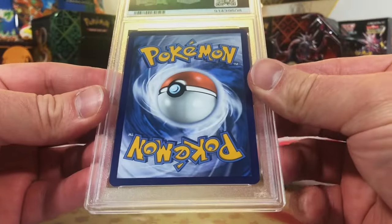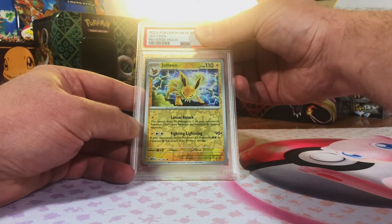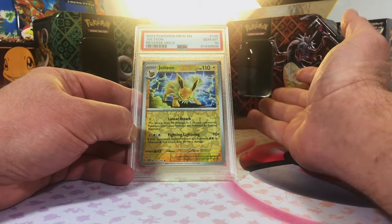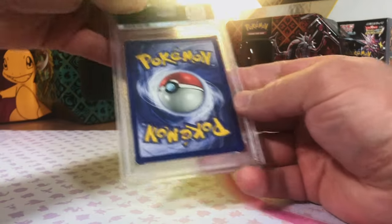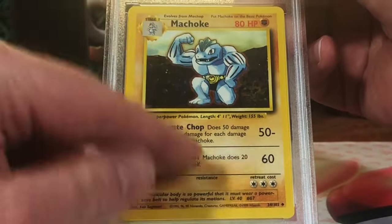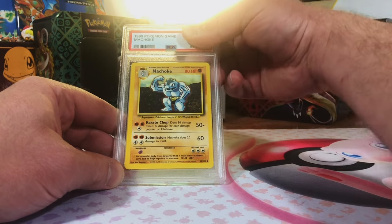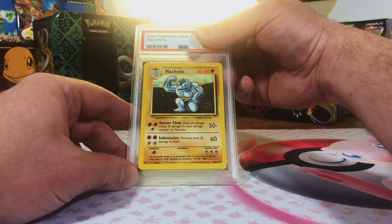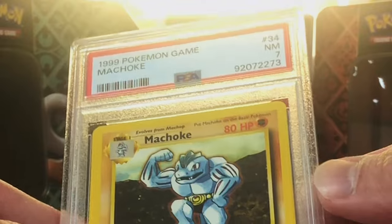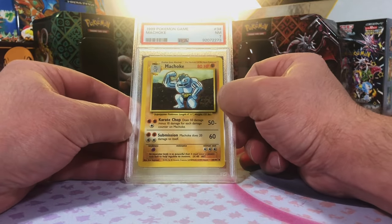Jolteon Reverse Holo Rare from Pokemon 151 — I'm going to go 9 on this guy. Gem Mint 10 again! We kill it with grades on this channel — unbelievable amount of 10s. This is our last card and it's a vintage — our last uncommon from Base Set Unlimited. It's our Machoke, one of my favorite evolution lines from the Base Set. Machamp is in my top 5 favorite Pokemon period. It's not a 10, but I think we can squeak in a 9. Another one I'm gonna have to disagree with — I think it should have been at least an 8, but hey, I take my shots.